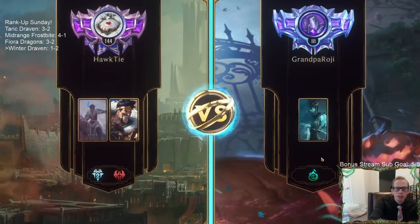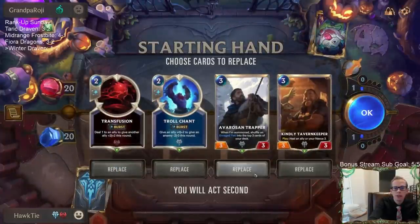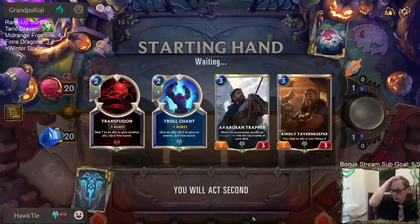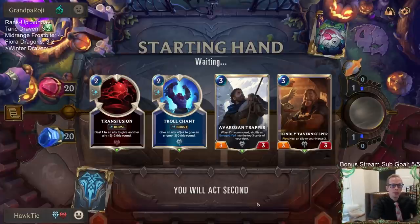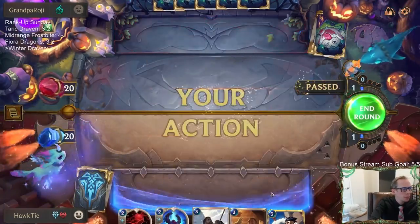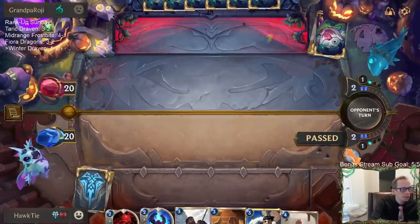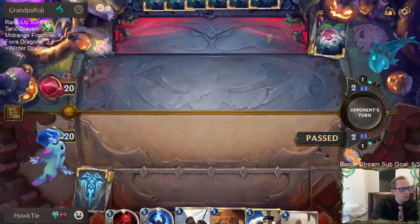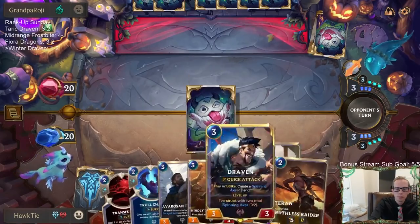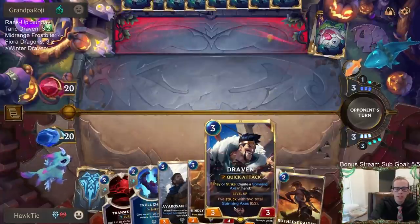All Shadow Isles — probably a bunch more Mistwraiths like our first loss. I'm going to keep this hand though; we'll just bank spell mana the first two turns. Yeah, definitely keep for Draven Overwhelm — we can swap that. Let's go with the Trapper, try to get that Enraged Yeti as fast as possible — we'll go with that over Draven.